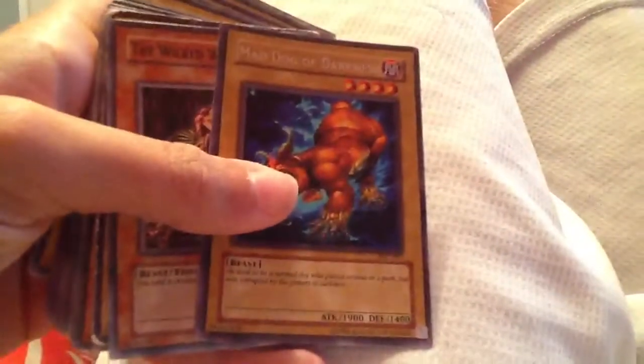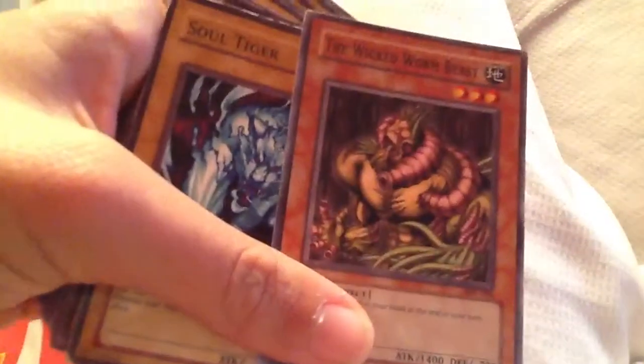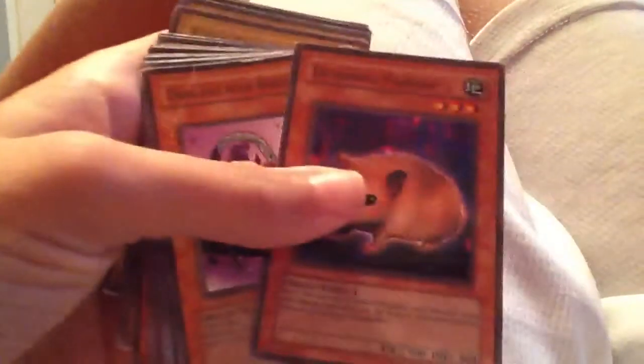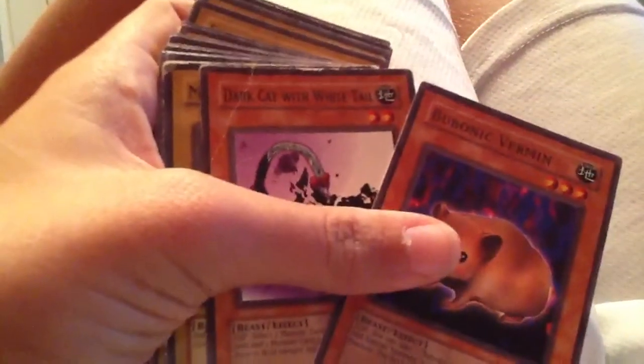Mystic Horseman. Mad Dog of Darkness — Rare. I got these in tons. Look at the Wicked Worm Beast. I don't know if you guys can hear it in the background on my TV. Soul Tiger. Pale Beast. Bubonic Vermin. The Dark Out of the White Tail.